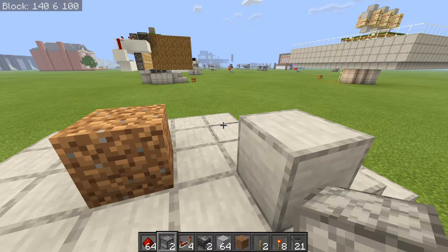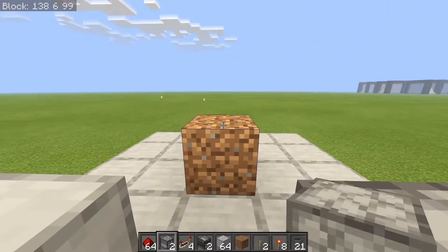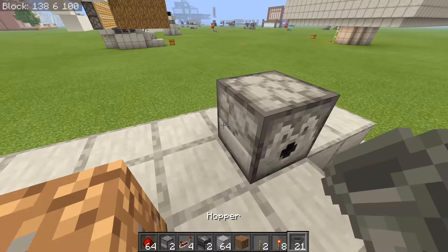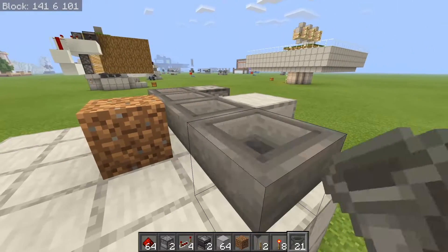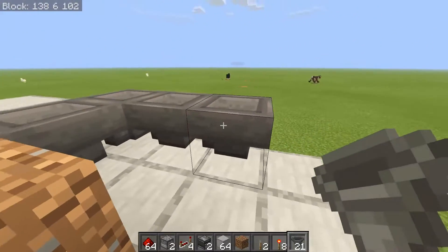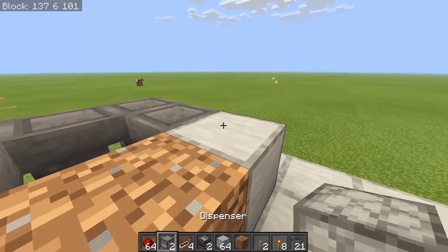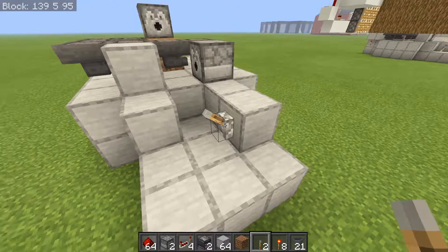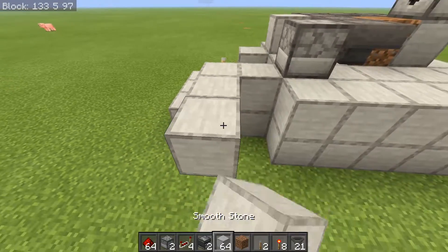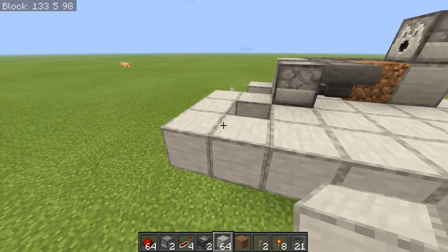The first thing you want to do is set down a dispenser facing into this block — this is going to be where you AFK and it will dispense all of the saplings into your inventory. Grab a hopper, run it into that dispenser, and then a bunch of hoppers running into one another all snaking around until this dirt block, which will have another dispenser on top.